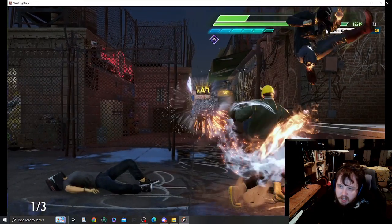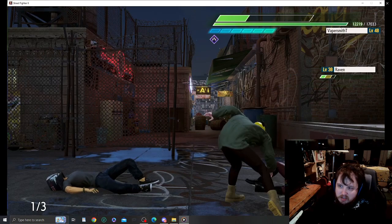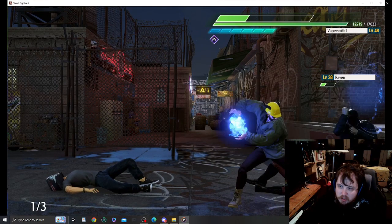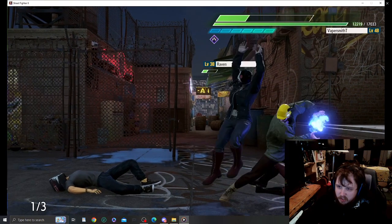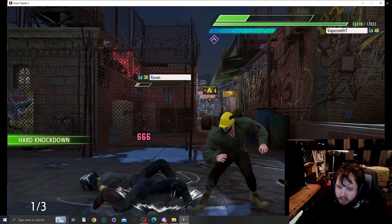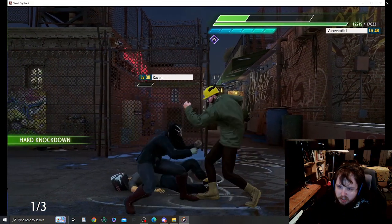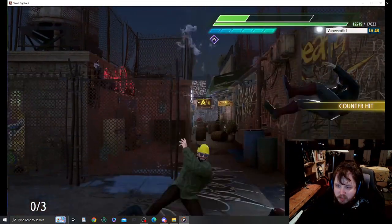Good crosscut TP. I do question the Double Tatsu, because they seem to be using Block more. Throw Spam also has it. Kind of just uppercut that — but it's hard to predict when they're going to jump. There's the crosscut DP.